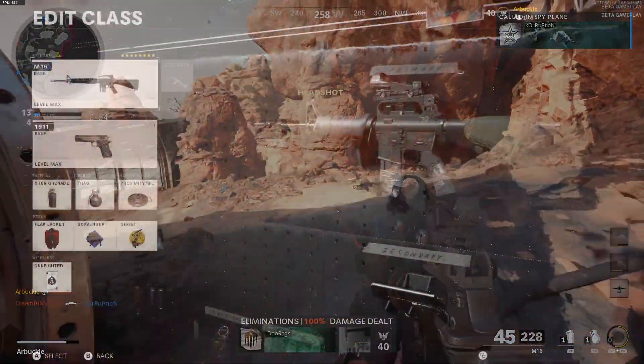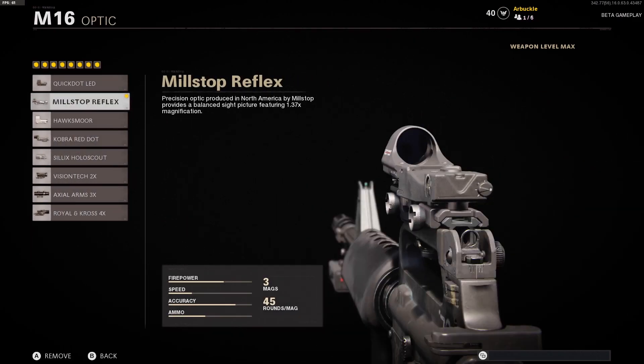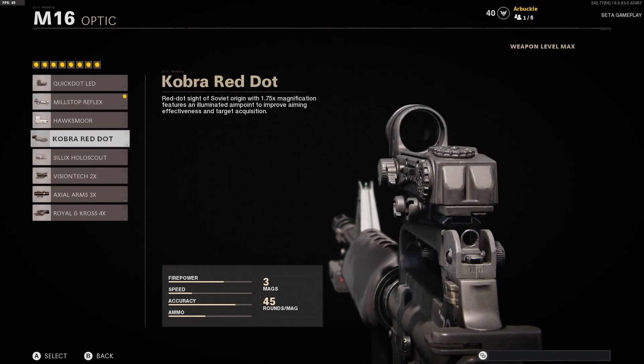Looking at the attachments we're using — the optic on this class is the Mill Stop Reflex. There are three that I highly recommend you try out. The Mill Stop is great because it's a 1.37x magnification, which means it's good for pretty much anything close range and long range. However, the Cobra Red Dot is something I was having a lot of fun with earlier, giving you a 1.75x magnification. If you're a super aggressive player, this is probably not going to be the best optic to run, but if you're playing medium to long range, definitely go with the Cobra Red Dot.